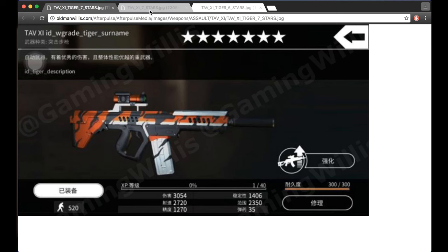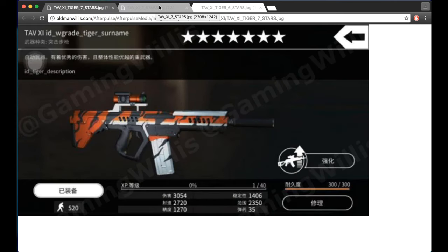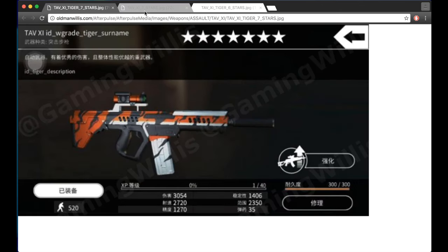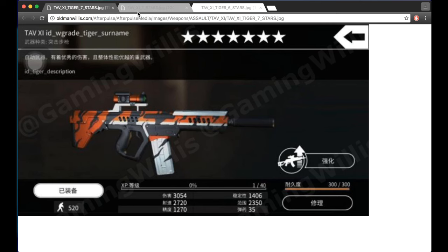In terms of building a TAB XI, obviously it's going to be better than the regular TAB XI. Comparing them here: upgraded damage, about 10 more points in accuracy — not much, it's hard to judge that stat, but 10 points isn't a lot. Everything else is exactly the same. So just a little more damage and a tiny bit more accuracy. Overall, it's a no-brainer — if you want a TAB XI, you should build the Tiger edition over the regular edition.